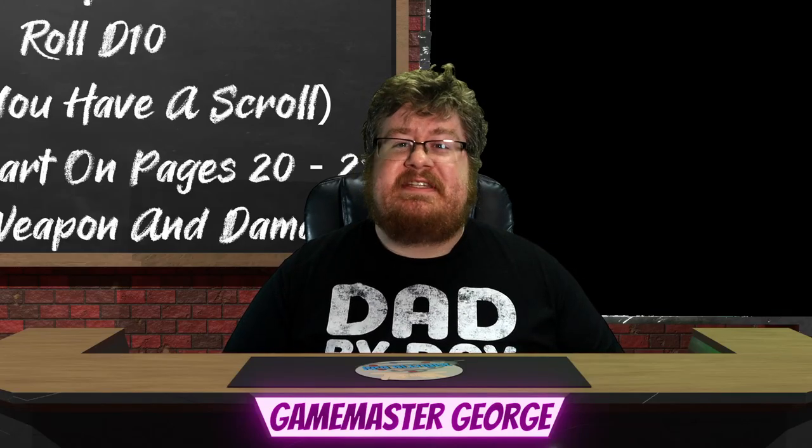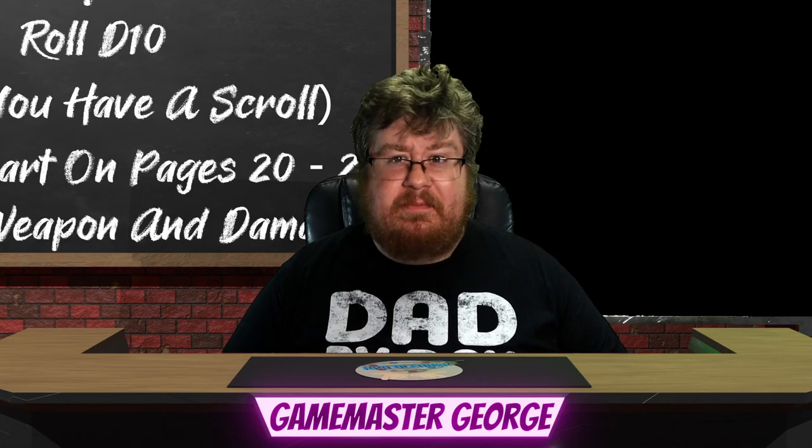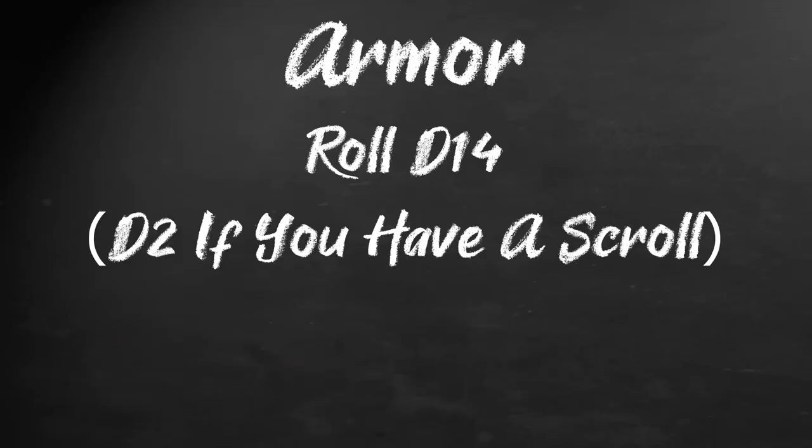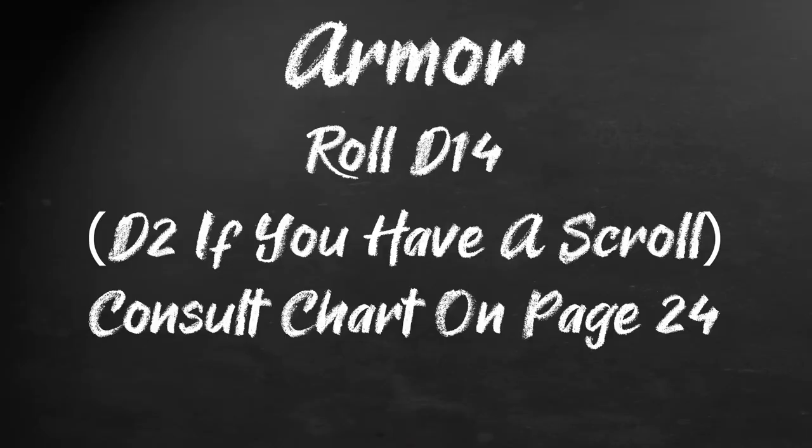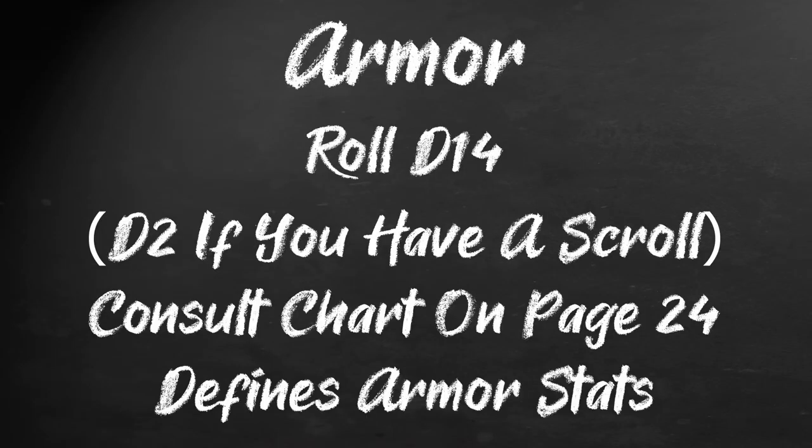Last, for your equipment, we will see if you are lucky enough to have some armor. Roll a d4, or a d2 if you have a scroll — bet you're regretting that roll now — and consult the chart on page 24. The chart tells you what armor you begin with, how much damage it resists, its tier, and any penalties which might be associated with it.